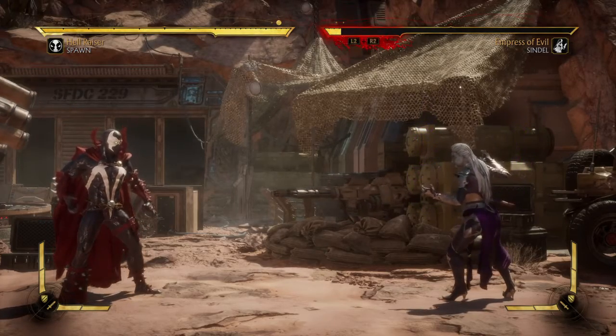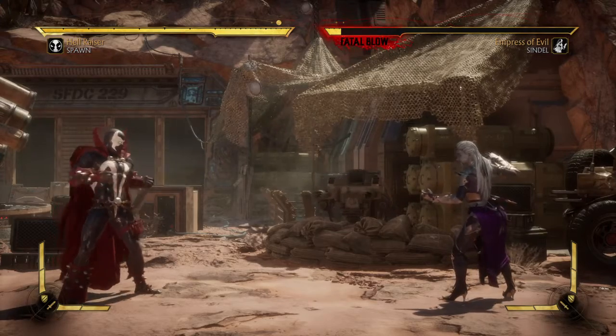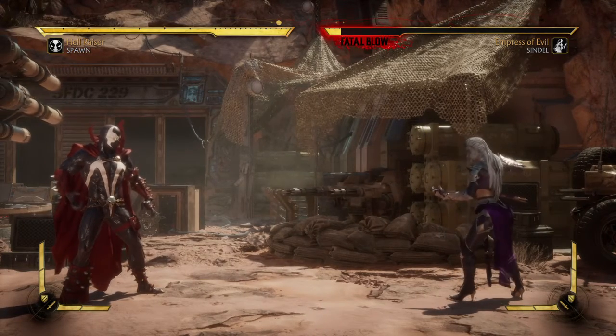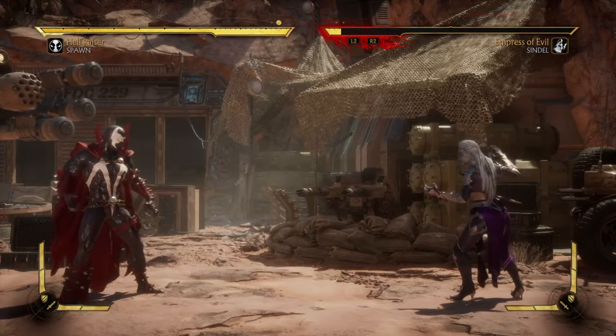Hey everybody, this is Comedian CenoEvil the Totally Blind Gamer here with another Mortal Kombat Brutality tutorial. This one is using Spawn. It's an easy brutality — it's his back grab. Basically, to do a back grab you need to press L1.